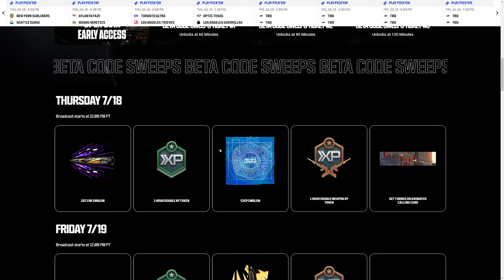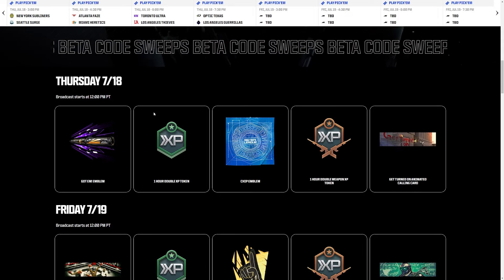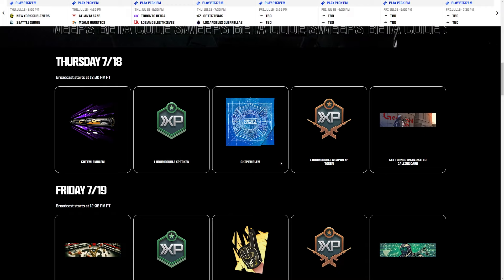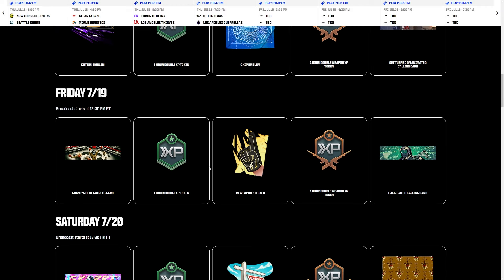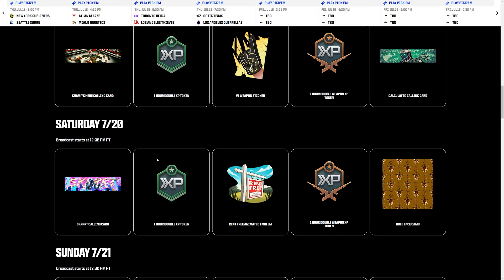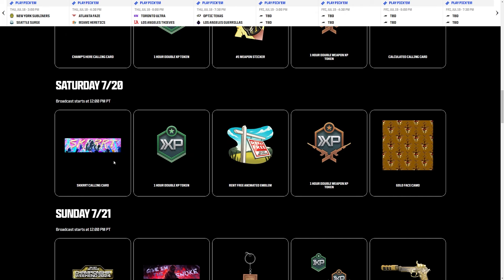For the other free rewards: beginning Thursday July 18th, you can get a 'Goddamn' emblem, an hour of double XP, a Chip emblem, an hour of double weapon XP, and a 'Get Turned On' animated calling card. For Friday July 19th: a 'Champs Here' calling card, an hour of double XP, a weapon sticker, double weapon XP, and a 'Calculated' calling card.